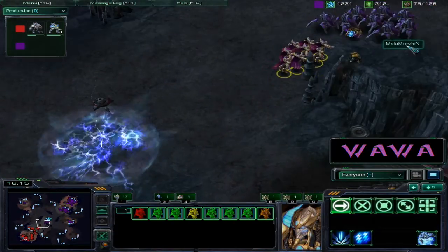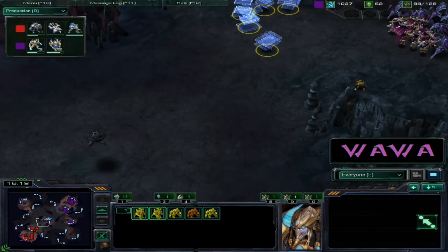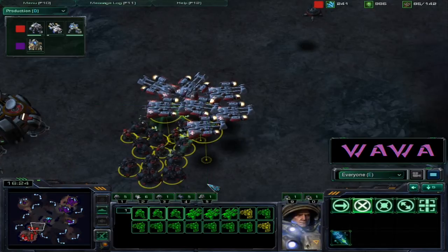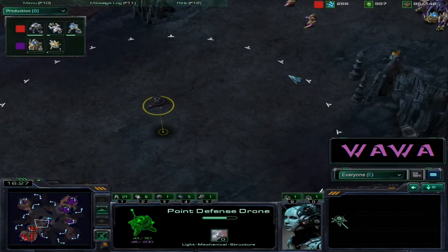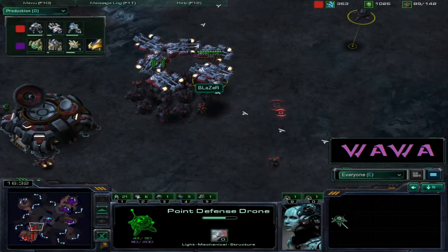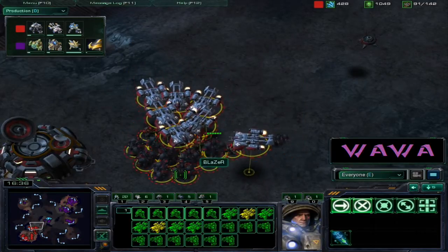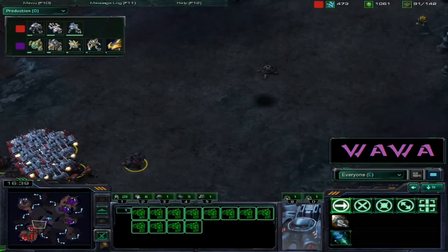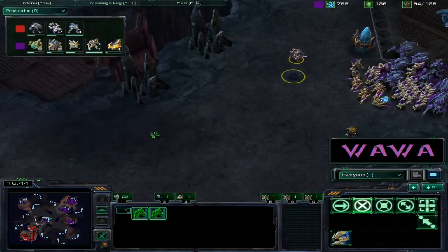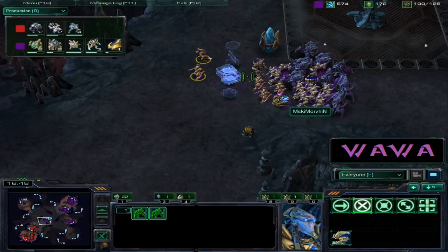Blazer has no choice but to move back, but those high templars are in the back instead of stalkers at the front line - not ideal. More high templars are morphing in along with more zealots. That bunker is the only thing saving Blazer right now, preventing damage from those stalkers. Good clash - Morbin turned out to be the favorite, taking out a lot of marauders and marines, but there are still a lot of medivacs on the field.